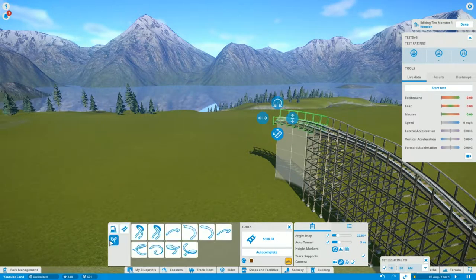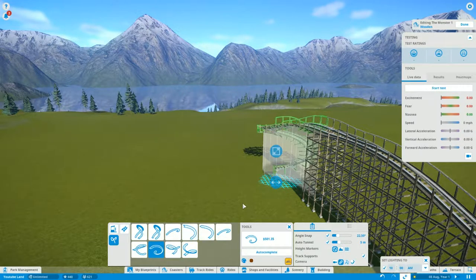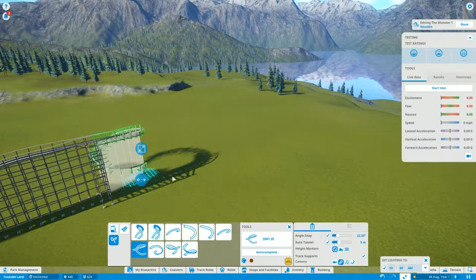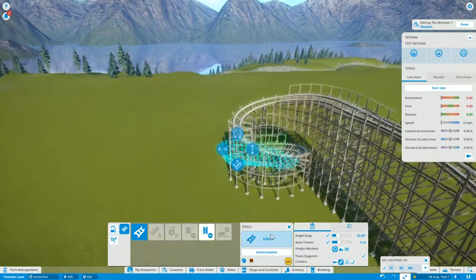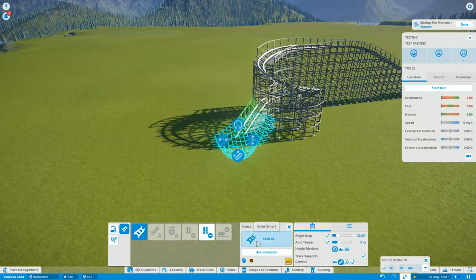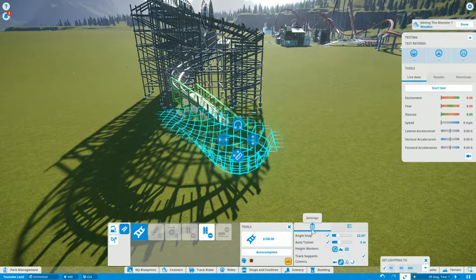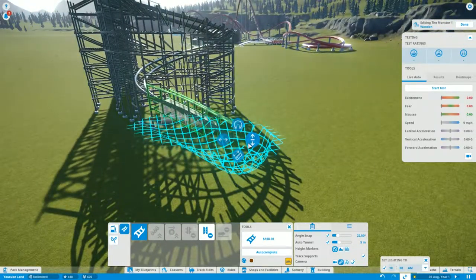I know you can put little helixes in and I might try doing that. I want it to go this way — yep, that will work I think. Going the opposite way first — but there, that's the way I want it to go. Yeah, it worked, cool. Now I'm going to bring it back to a normal straight. I notice you've got to put auto tunneling on because if you don't, the ground becomes very unforgiving very quickly.